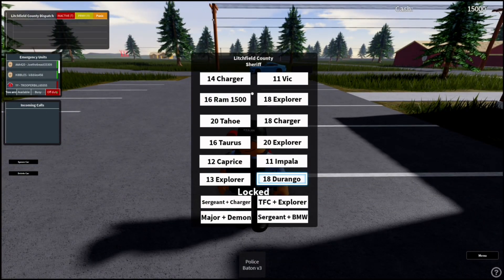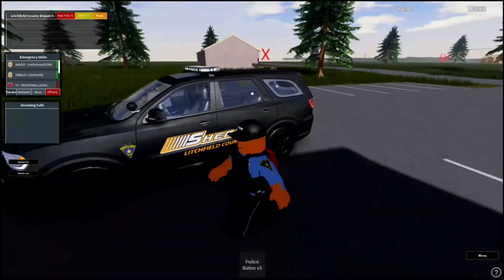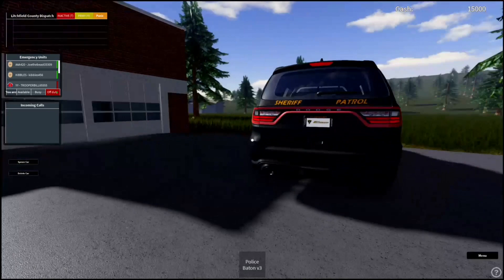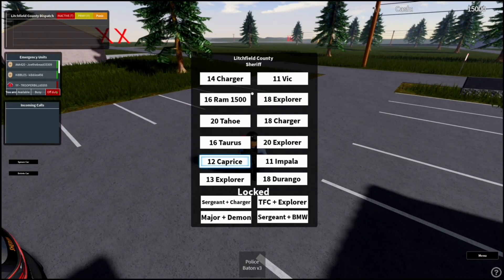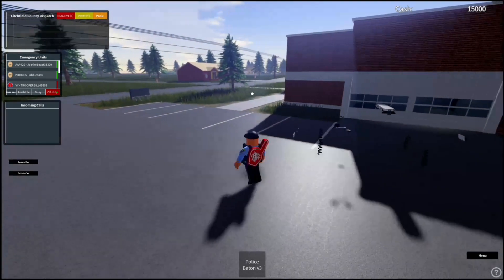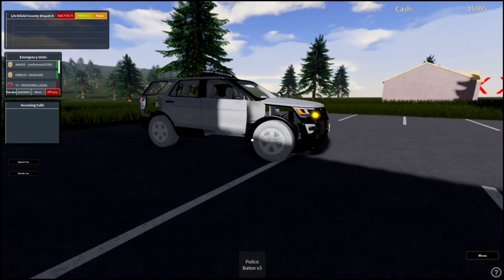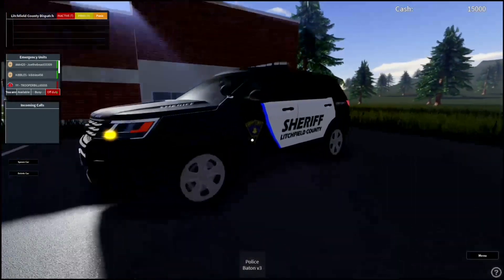Just recently — like yesterday — they added this new sheriff car. I love the design on all of them with the black, yellow, white, and orange design. You can be acting like a SWAT member. There's also an Explorer. You can hear the bots talking in the background, just to make it feel real.